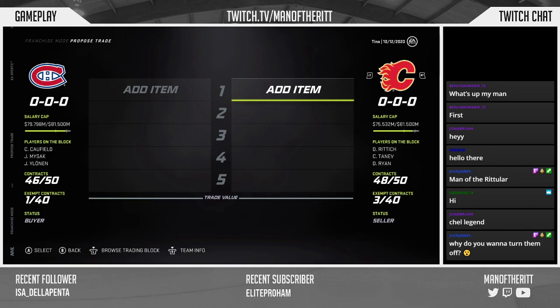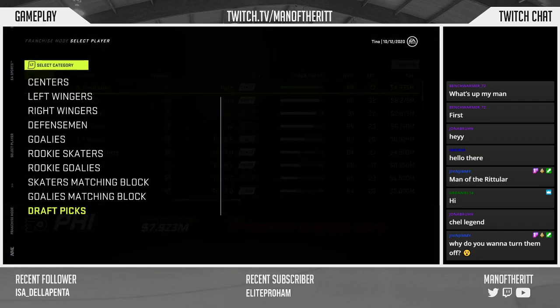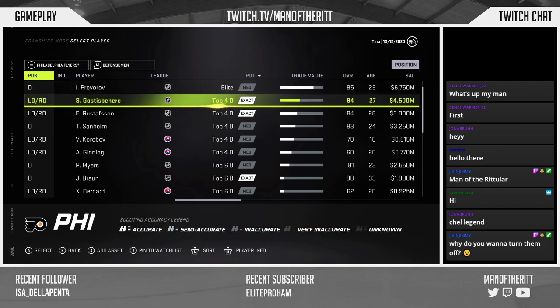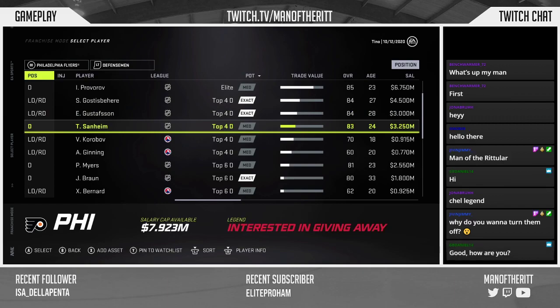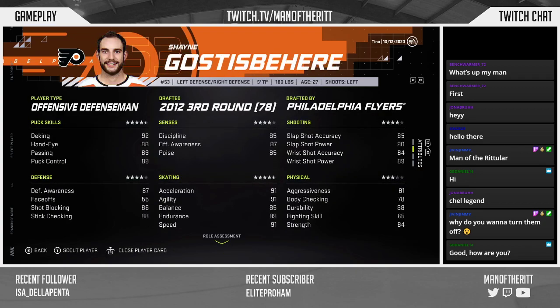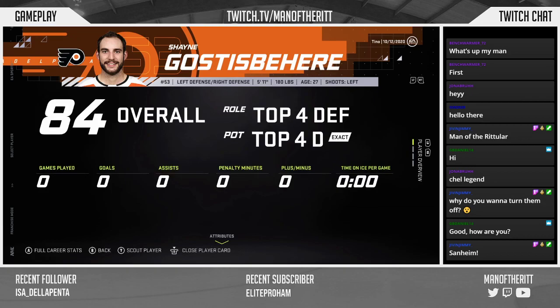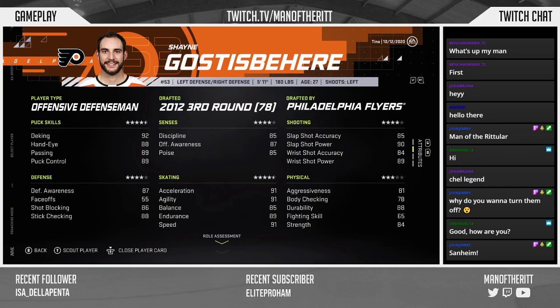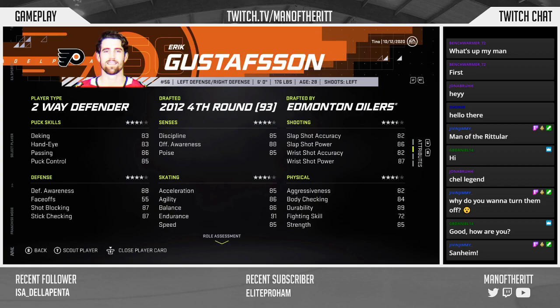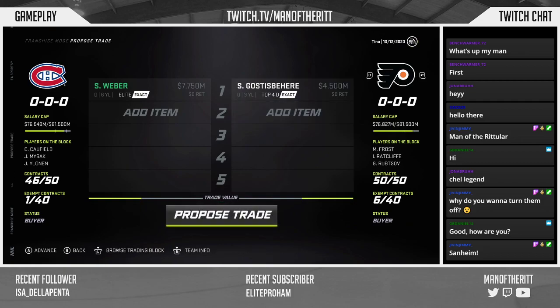Let's go to the Philadelphia Flyers — the only team with enough cap space and Weber's green four. I'm basically trying to pick up a younger defenseman. After looking at a couple in the same potential range, it came down to Gossespair and Gustafsson. I'm also looking at Sanheim — 83 overall, medium top four — but I'm leaning toward Gossespair: 84 overall, only 27, three years left on his contract.